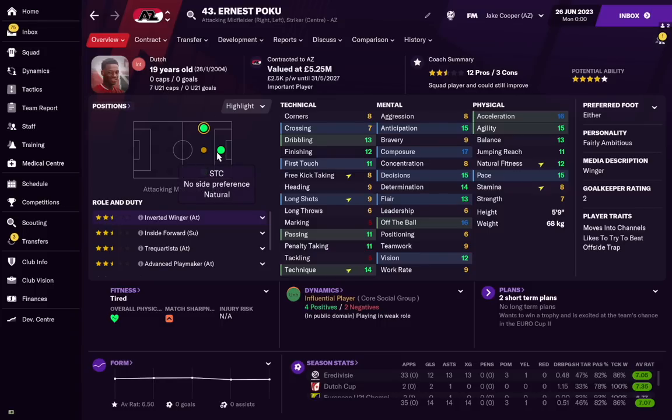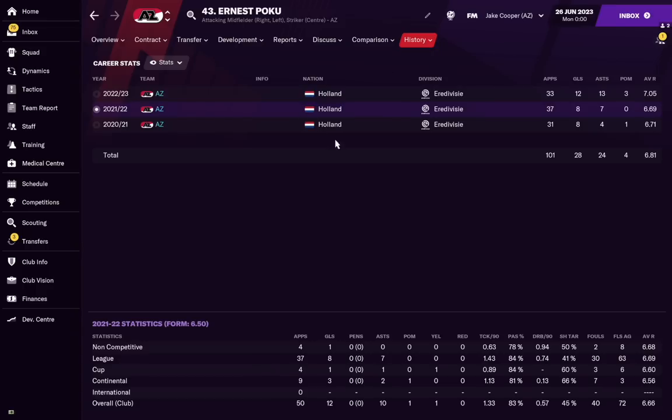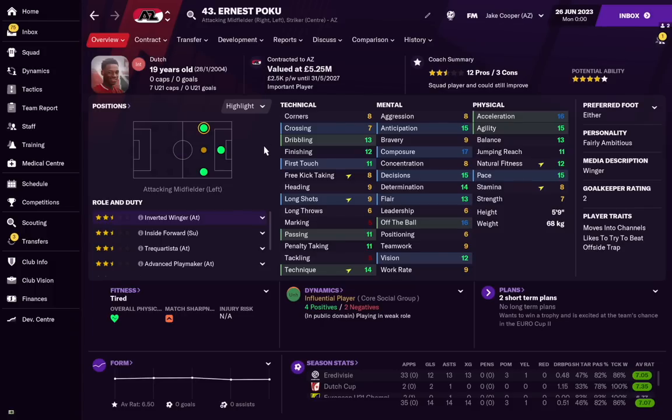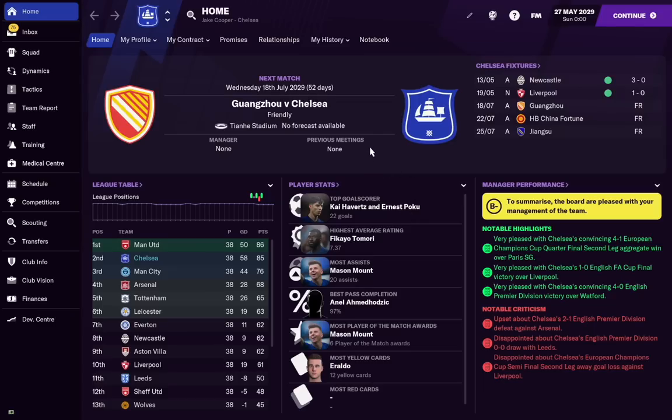The 19-year-old Dutchman still hasn't had a cap for the national team but is starting to look like a very usable player. We're going to move him to the Premier League — specifically Chelsea. I'll fast forward to when Ernest Poku is 25 years old. Quick plug: if you want to check out my Chelsea save on my channel, the link is in the description. It's around 16 episodes, about 10 minutes each. At the time of recording I was just three subscribers away from a thousand, so any support is appreciated!